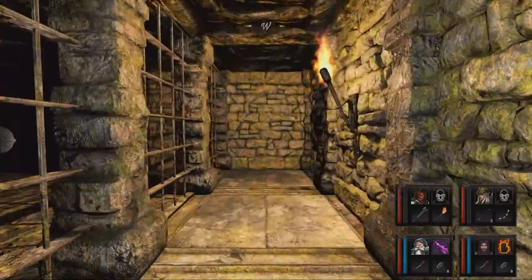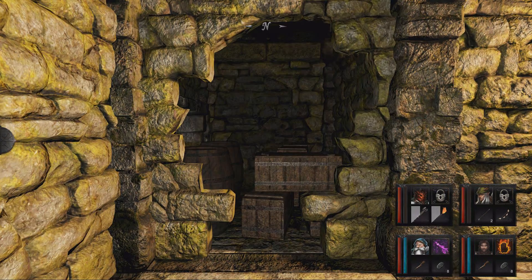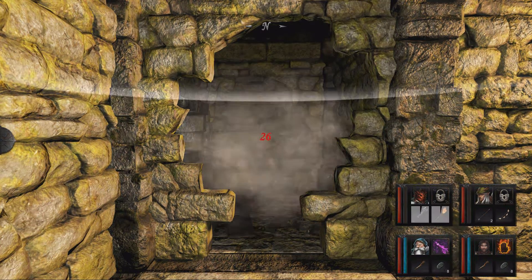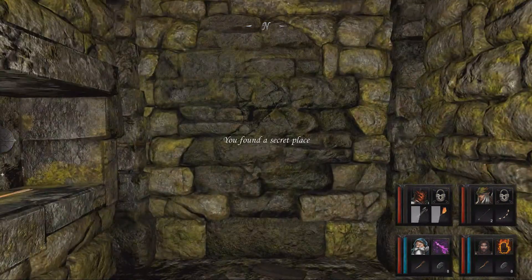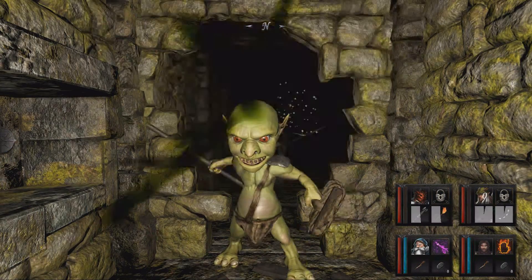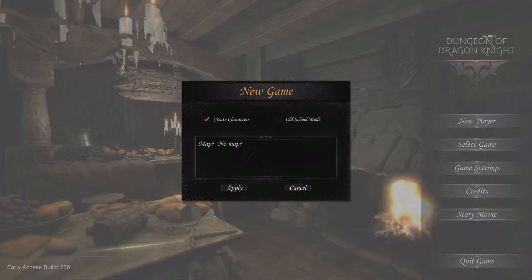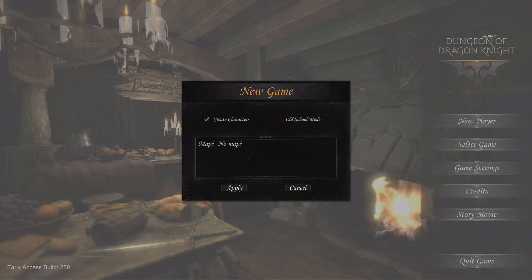Anyone familiar with dungeon crawlers will immediately feel right at home with Dungeon of Dragon Knight. The objective is to descend floor by floor, defeating enemies and solving puzzles to reach and defeat the Dragon Knight. Before starting, you choose whether to create your own party or use a default one, and whether to play in normal mode or old school mode — where you play without an in-game map, requiring you to use your memory or draw your own maps for a true nostalgic experience.